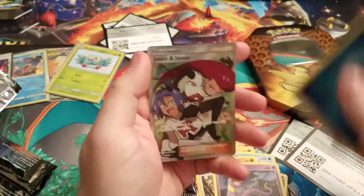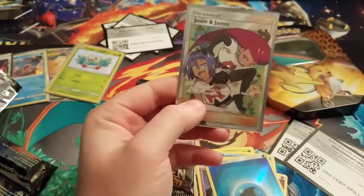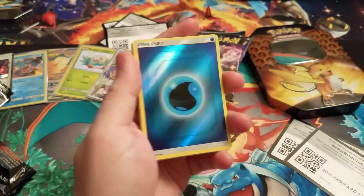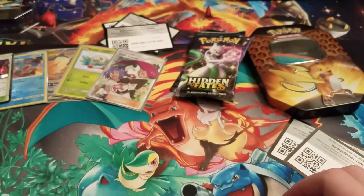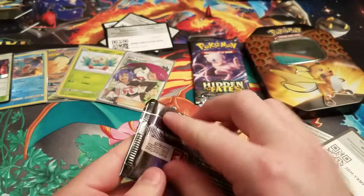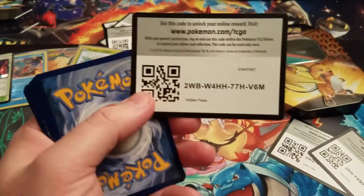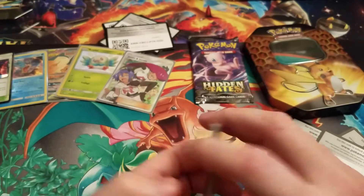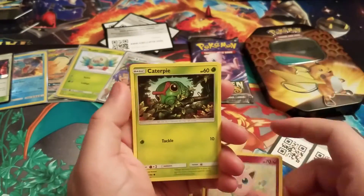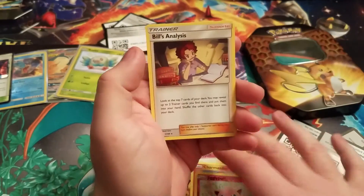Metapod, Magmar, Misty's Gym, Magikarp, Geodude, Clefairy, Eevee — oh my god, yes! Full art Jesse and James! Oh my god, I've been wanting this card for so long. I am so excited — that makes up for the holo energy that I absolutely despise. That is a beauty. Like I said in previous videos, I'm a big sucker for the full art trainers. Jesse and James is probably my favorite one I've seen; I still want the Misty one too. Red and Blue would actually be really cool.